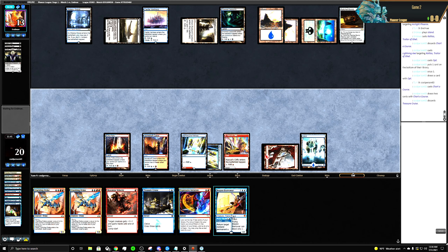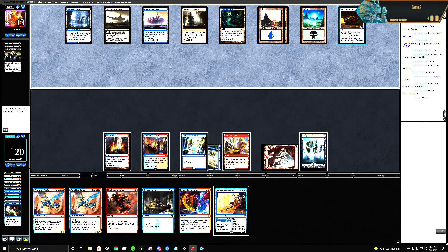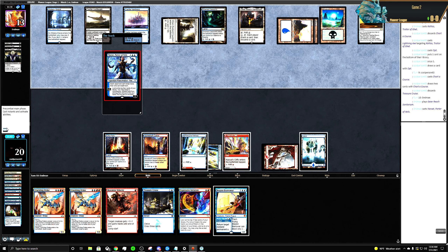Now I can leave up Brazen Borrower and put this back to their hand, then play Brazen Borrower end of their turn. Unless it's their Shark — I don't care.